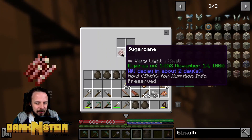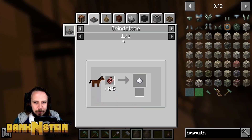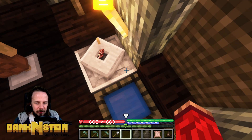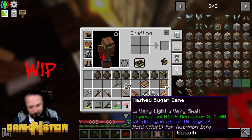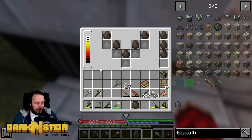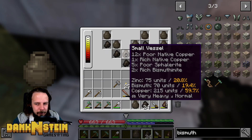What's the sugarcane actually saying? Expires in two days. What do we actually do with it — can we process it? I'm going to go and grind it into sugar. Mashed sugarcane — is it going to be work-in-progress or normal sugar? Mashed sugarcane, put in a sandwich. It will decay in 10 days though. So we're going to cook all of this stuff up now — that's the rest of the bismuth.